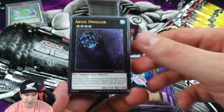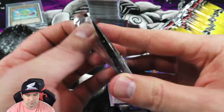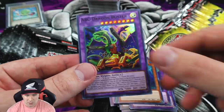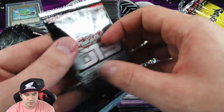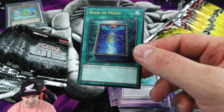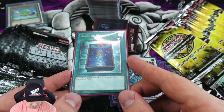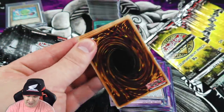Ultimate rare Abyss Dweller yet again - that's our third copy. I got these booster packs from one of you guys as well - thank you so much for reaching out and helping me get epic products for openings. And this is our third ultimate rare Book of Moon! That's our playset - I think I'm going to keep these for myself, they're just really really beautiful. I just love the way Book of Moon looks. It's been one of my favorite cards since it came out - I believe it was in Pharaonic Guardian.